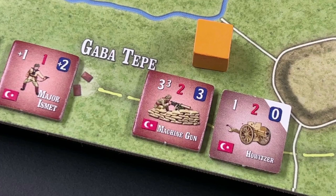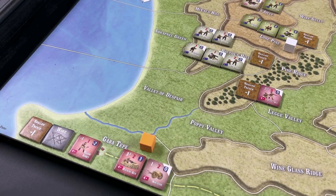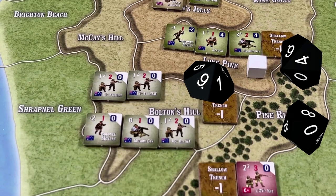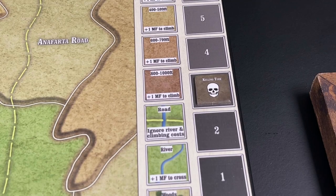The Turkish machine gun company at Gabatepe fires away at the Anzac units concentrated at Bolton's Hill. Major Ismet, even though he is exhausted, still provides a leadership bonus. Three dice, three or less will be hits. The roll is a nine, four, ten — no hits. The killing time marker advances to the number two box.